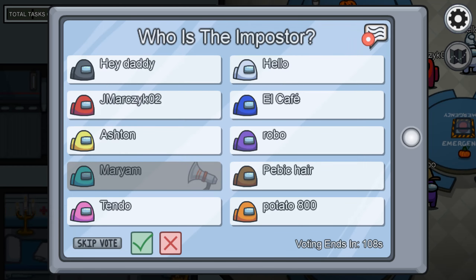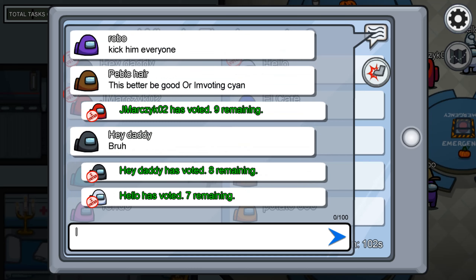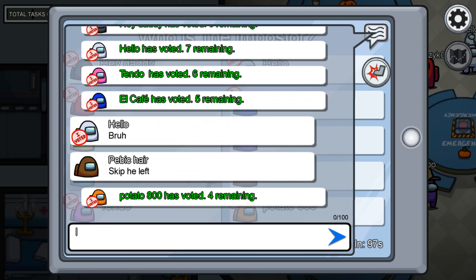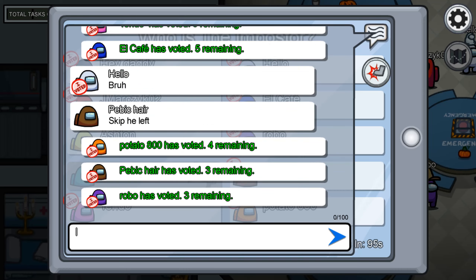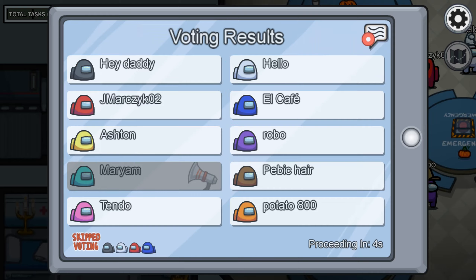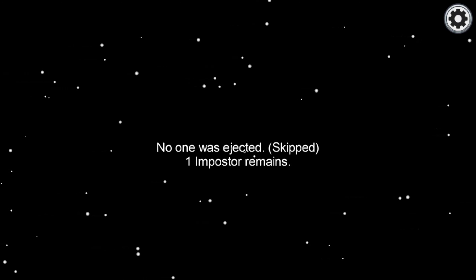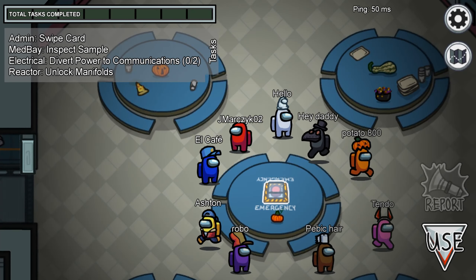I'm just gonna skip vote again because I don't suspect anybody. I skipped. Someone left — but was that the imposter though? Skip voting — yeah, I skipped. No one was ejected. But who left? Was that the imposter? Nope, there's still an imposter.